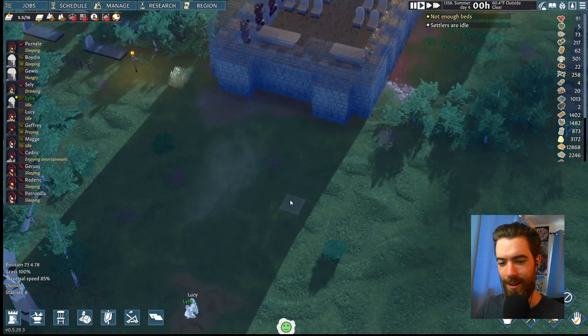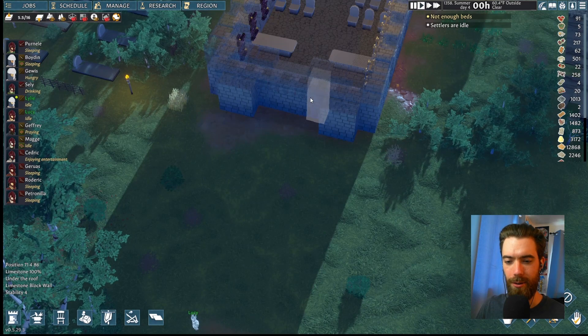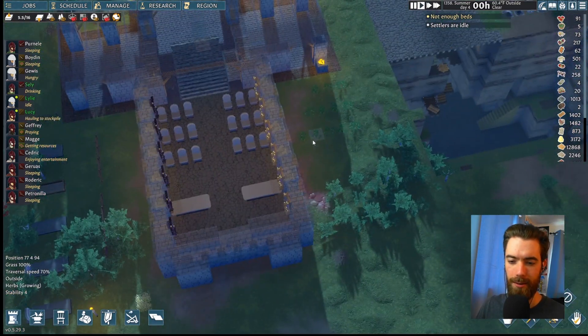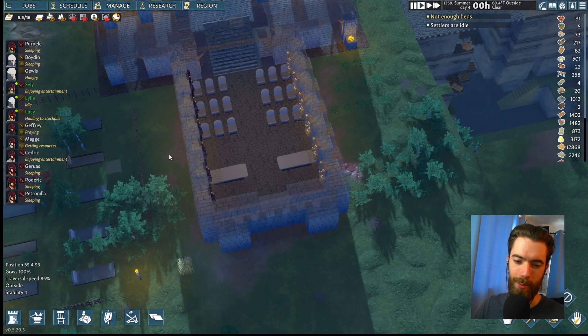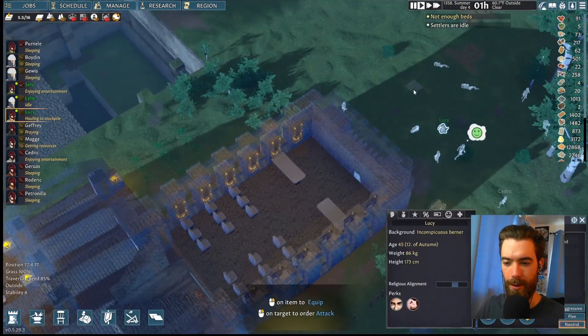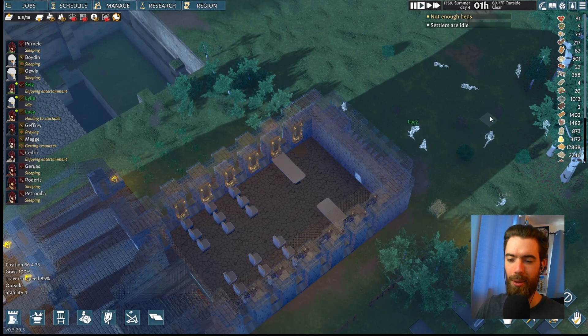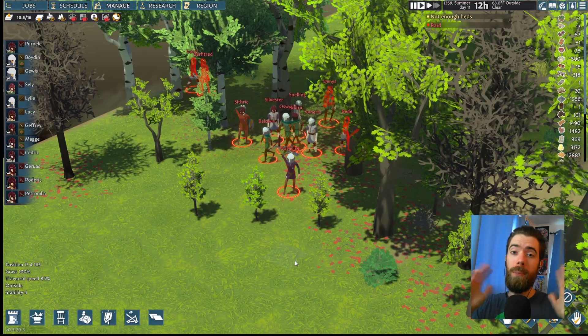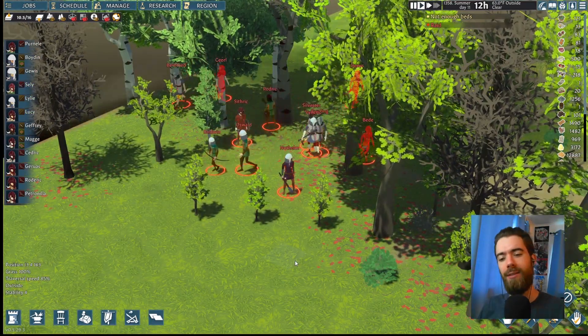You do get some weird things, and also as you are trying to work with stuff above the surface, you have the ability to still select items beneath the ground, so you kind of have to keep moving your camera to the right angle so that you're not selecting something on a completely different level than what you want to be interacting with.